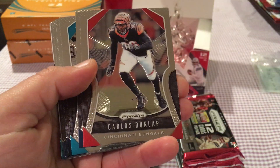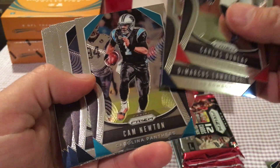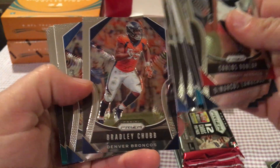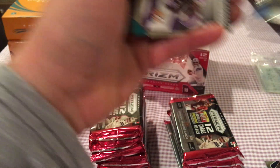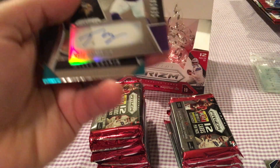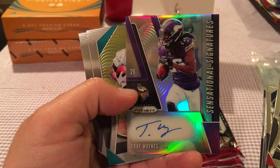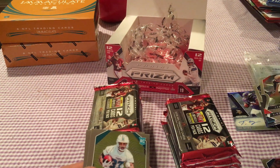Pack one: we got Devin McCourty on my New England Patriots, Kyle Strum, DeMarcus Lawrence, Cam Newton, Jordan Ekins, Ty J. Sharp, Greg Zuerlein, Bradley Chubb, Jim Kelly. We got our auto right off the bat — I have no idea who it is, but it's Reggie Wayne. It's not even a rookie — it's a veteran.